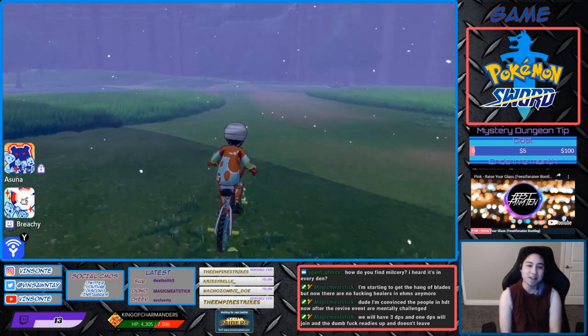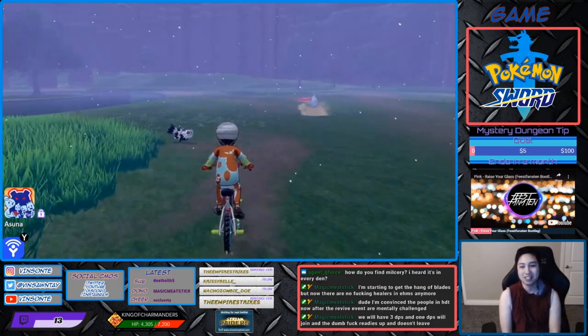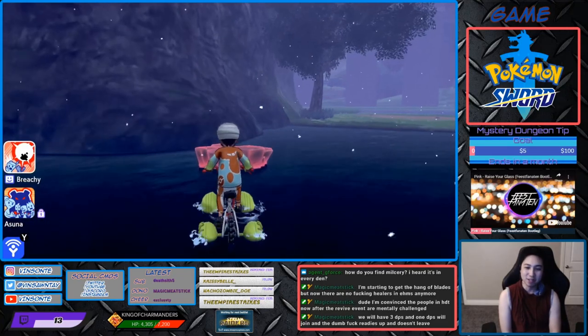If it's an event den, you probably have to either destroy it — fight the Pokémon and catch it or defeat it — or you can just throw a wishing piece somewhere else. This is the one that you want, just throw it in.